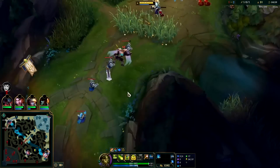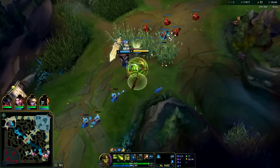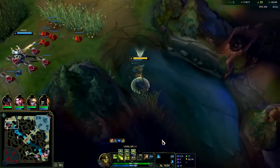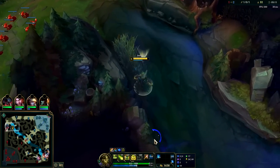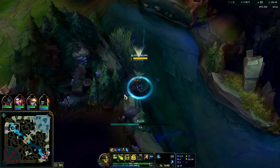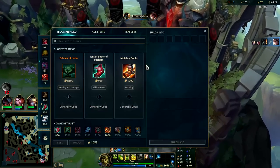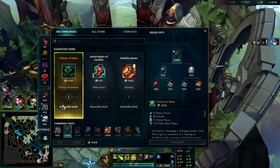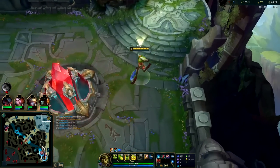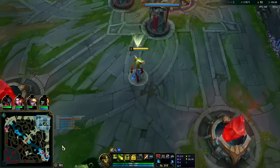Push the lane. I got to reset at this point — I have a huge back this game. This has been a much smoother experience than the first game. We got the control ward ready. This is basically full build Ivern right here: tier 2, Darkseal, got a control ward. Game over, we won.